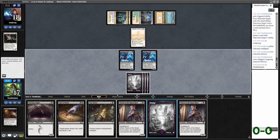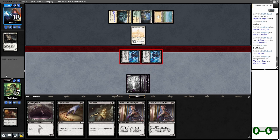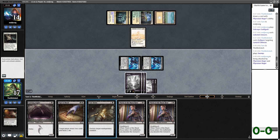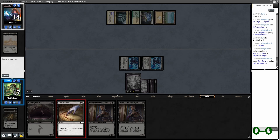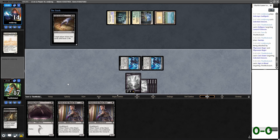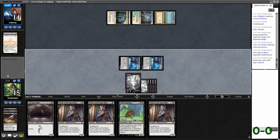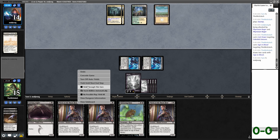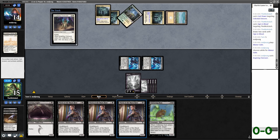I'm actually tempted to attack first because I'm fine trading off one of these Ragers with their Unicorn. I don't think they have a way to gain life right now. Probably just going to fire off Sign in Blood here too — I don't really see why not. Chittering Rats is kind of cool. I might just Chittering Rats here. Flying Overseer is annoying just because it's a flyer.